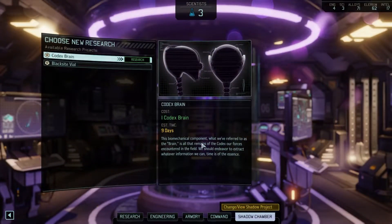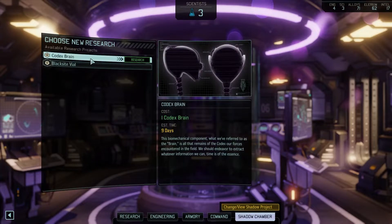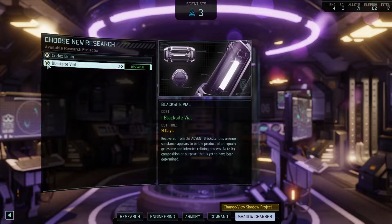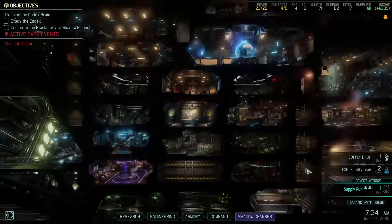We are fully prepared to begin our analysis of the material recovered from the Advent black site, Commander. With the shadow chamber fully operational, we can use its advanced decryption capabilities to analyze the codex artifact recovered by our forces. I've never done this in the game. Let's do this one first. I wonder if the story's gonna make me research this because it does seem important. Let's wait until the current thing we're doing is finished actually — two days.